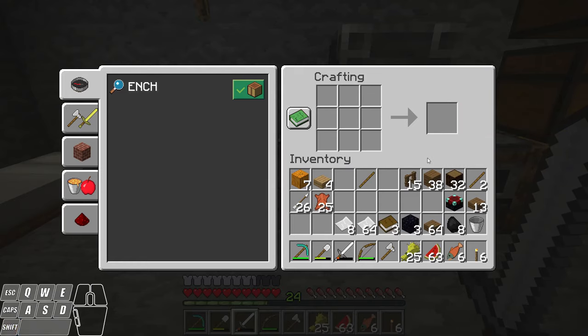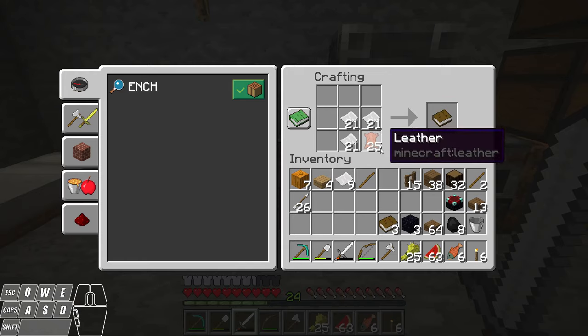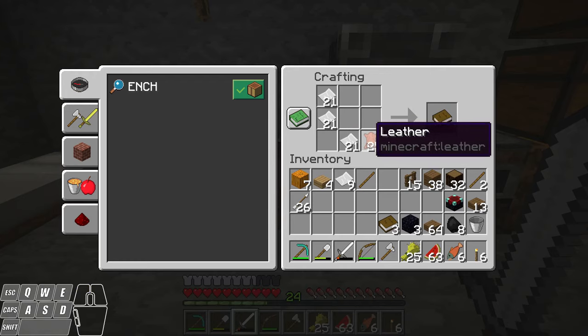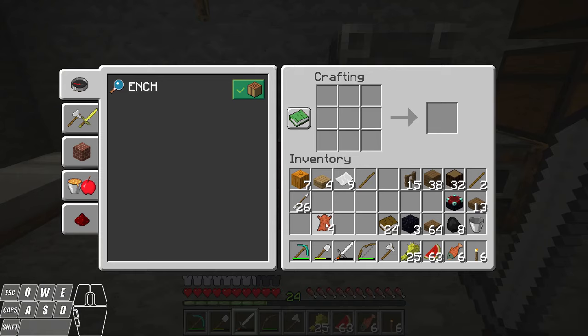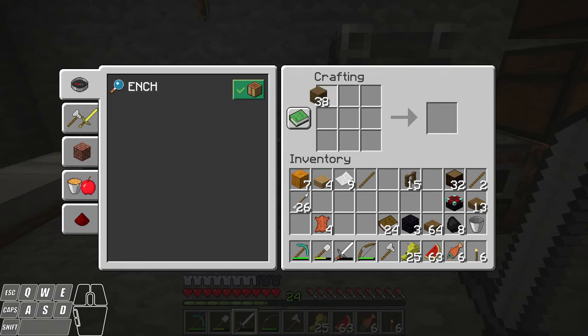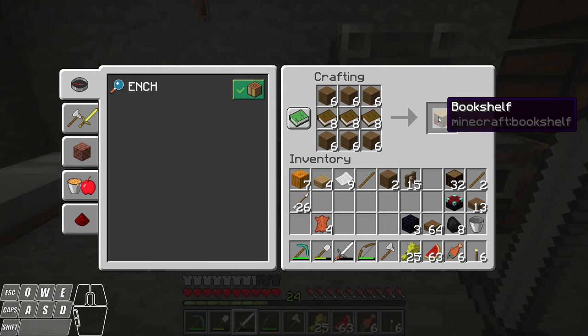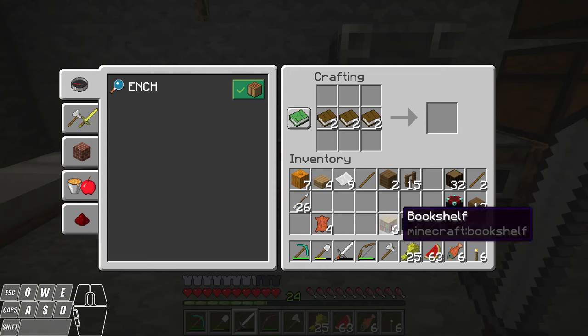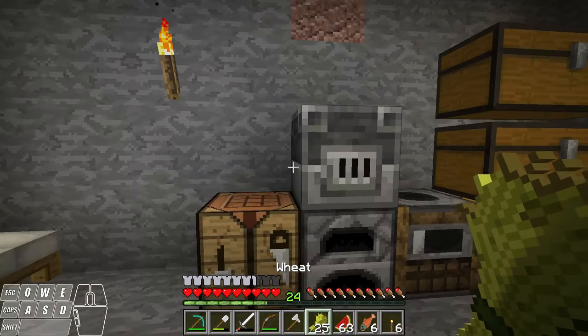I can make a few more and then I'm going to make a book by taking the leather and placing three pieces of paper around it just like that. It can be anywhere — you just need three pieces of paper and a piece of leather, and that'll give you books. Then I'm going to take the books and make bookshelves. I take my spruce planks and place them across the top and bottom, then put my books across the middle. It doesn't matter what kind of planks you use — it's always going to give you the same bookshelf. I'm going to shift-click and now I got six bookshelves.